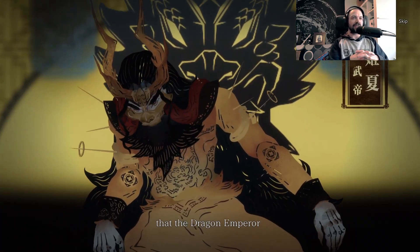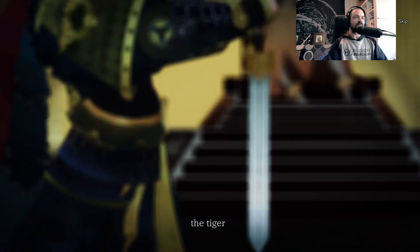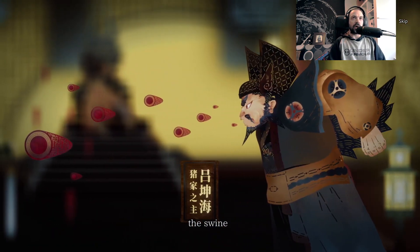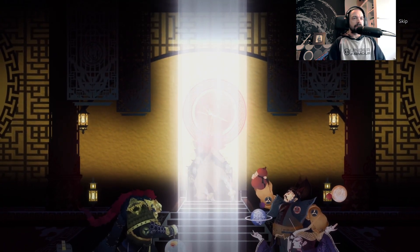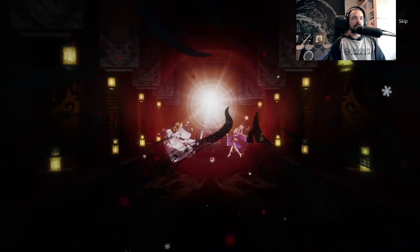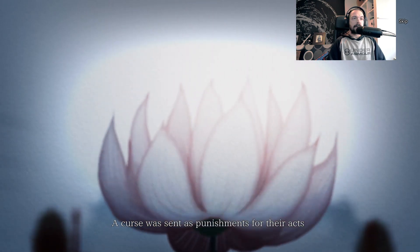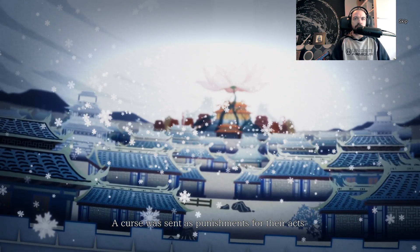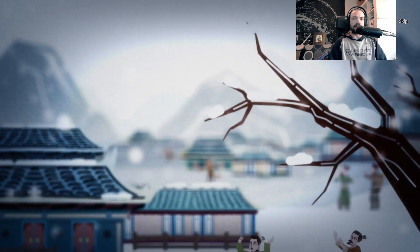It is rumored that the dragon emperor and the four families of the dynasty — the tiger, the swine, the turtle, and the crane — rebelled against the god. A curse was sent as punishment for their acts, making the world a place full of sorrow and suffering.